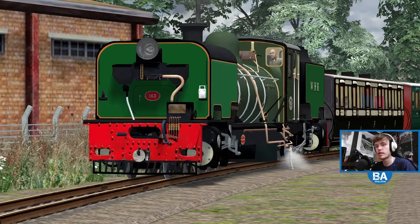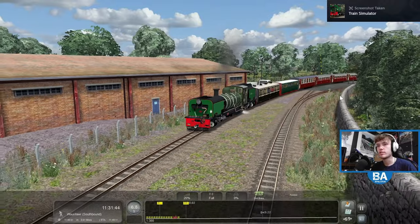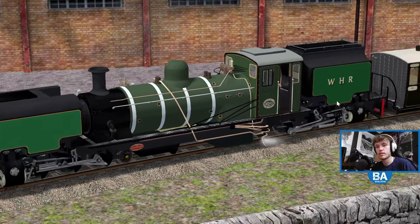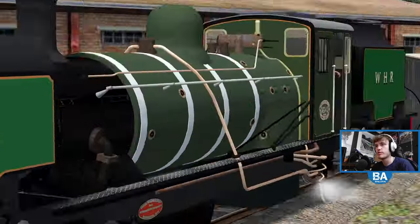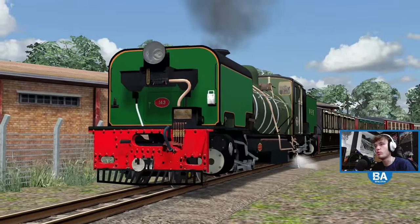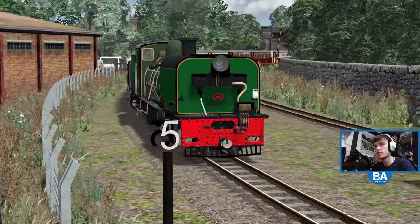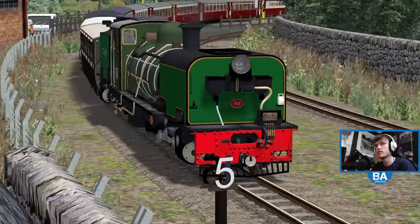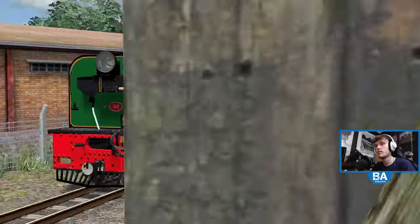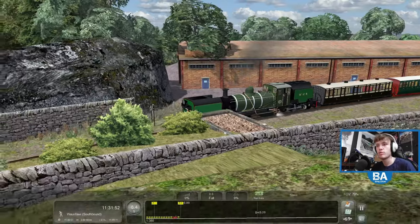Let's try to get a nice outside shot - probably a bit further around the corner for a slightly nicer shot. Six miles an hour, that's fine. Let's try to get a bit further around and get more of the train in without going into the wall. We've got a five mile an hour board in the way. Just trying to get a nice shot.